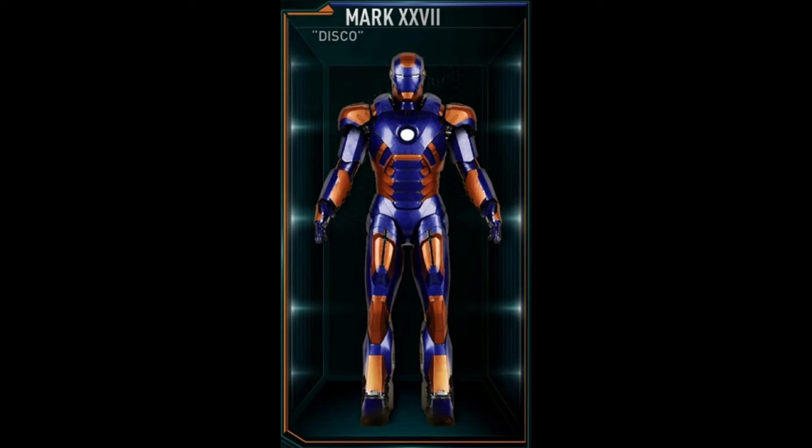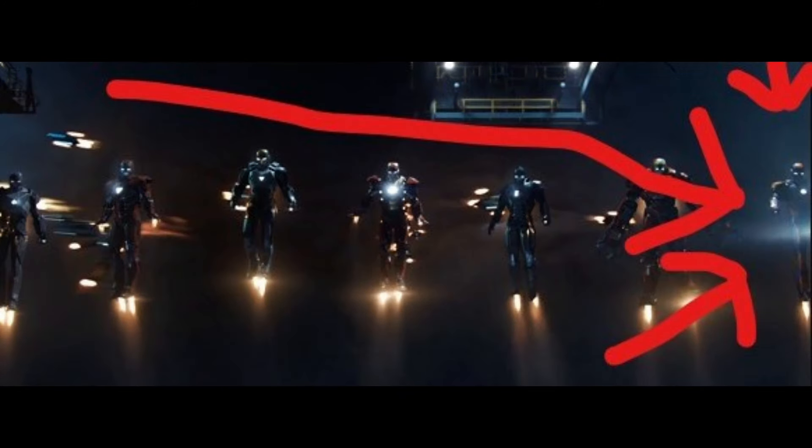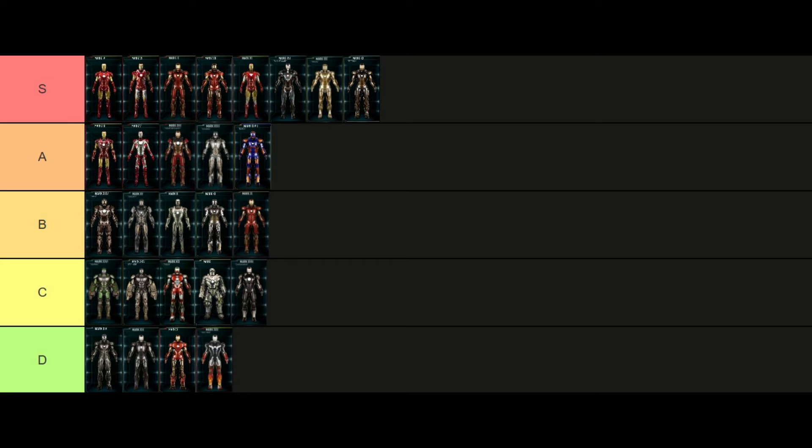The Mark 27, codename Disco, is probably Tony's most advanced stealth suit — it can change to any colors to match its surroundings and is often referred to as the chameleon suit for good reason. The fact that it has the same base build as the Mark 7, a lot like the Mark 21, easily boosts it up a few spots for me — so I'm putting this one in A tier.